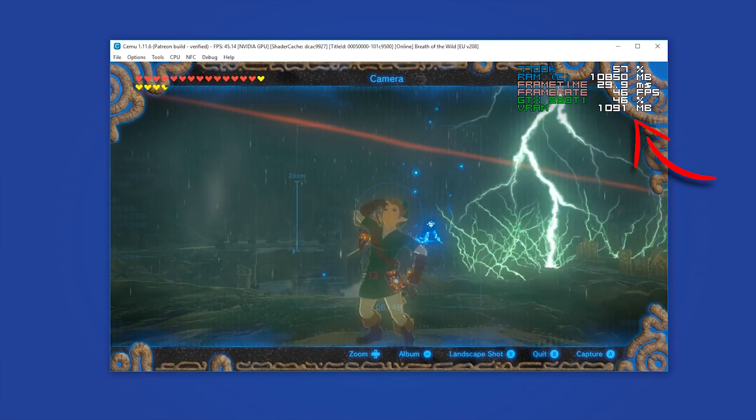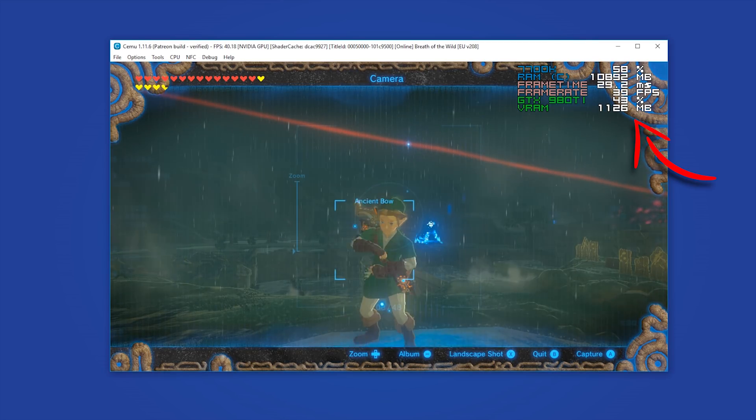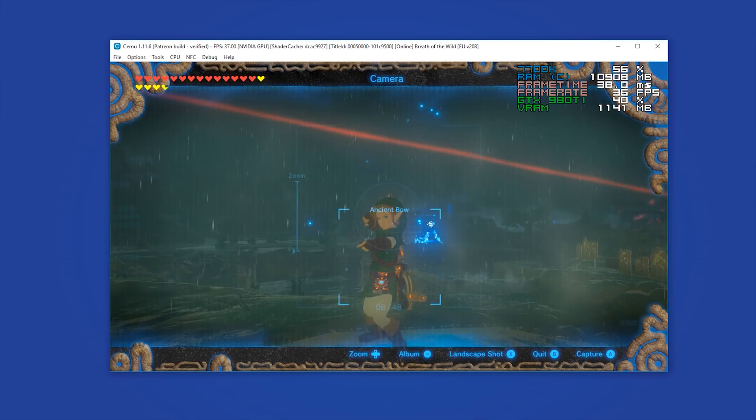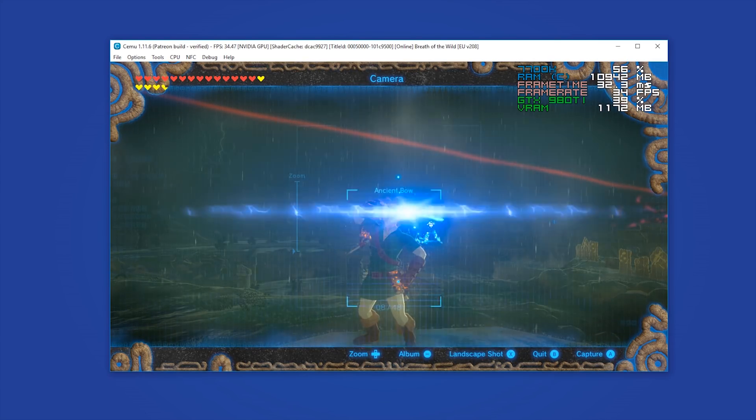As you can see, as my VRAM rises and as I get more VRAM utilization, my framerate is absolutely starting to tank. We started out well above 60 FPS and already we are dropping into the low to mid 30s.